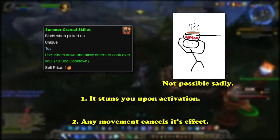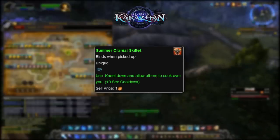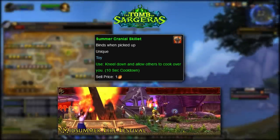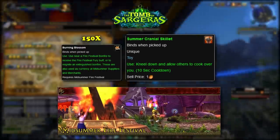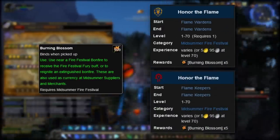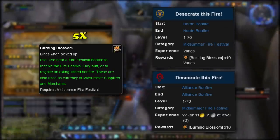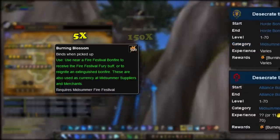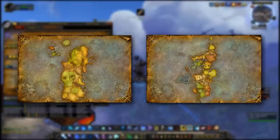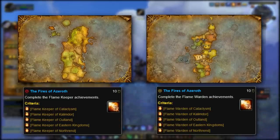Luckily, the toy also has a cooldown of only 10 seconds, meaning you can use it again pretty quickly. The toy was added in patch 9.1.5 but didn't become available until 9.2.5, because it can only be bought during the Midsummer Fire Festival. The Summer Cranial Skillet can be bought from any Midsummer Festival vendor for 150 Burning Blossoms. Burning Blossoms are acquired by honoring your respective faction's bonfire in each zone and extinguishing the opposite faction's bonfire in contested zones, with each bonfire giving 5 Burning Blossoms — so you need to honor or extinguish at least 30 bonfires to afford the skillet, which is roughly all of the zones in the Eastern Kingdoms or Kalimdor.